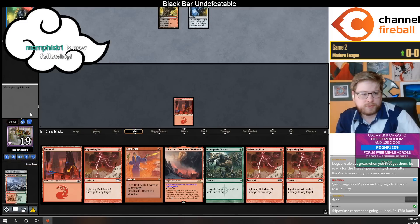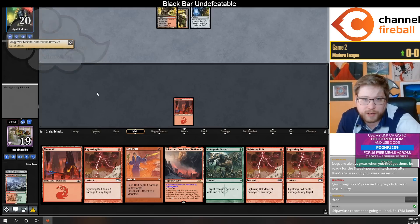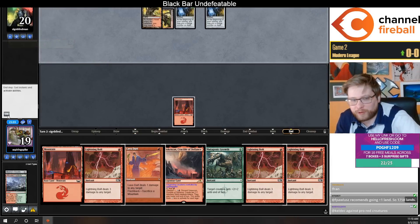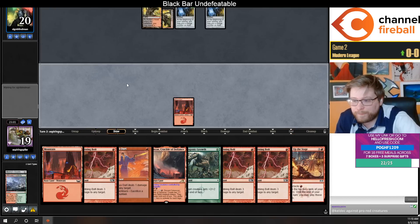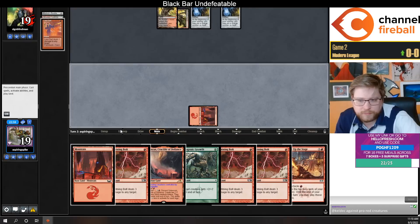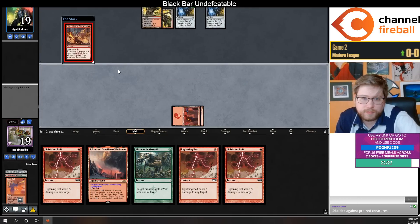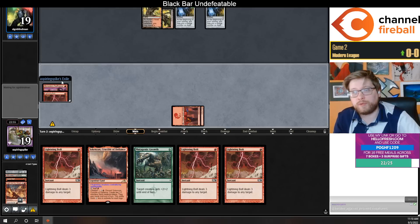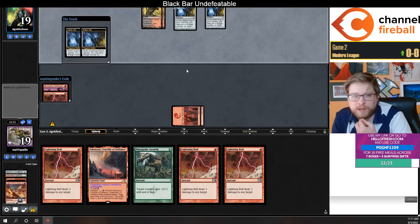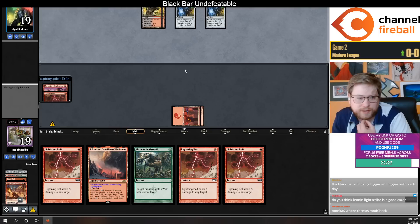Lots of bolts always obviously need a threat here — I think this is a fine more controlling hand. A lot better — obviously they don't have vile. My kingdom for a Shattering Spree. Not a bad draw. Infiltrate would be really nice here, although swift spear and the fourth lightning bolt is nice too.